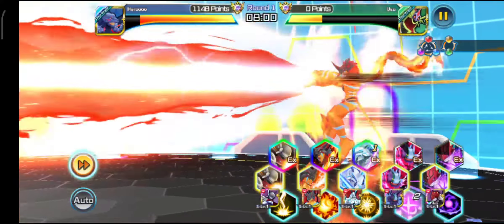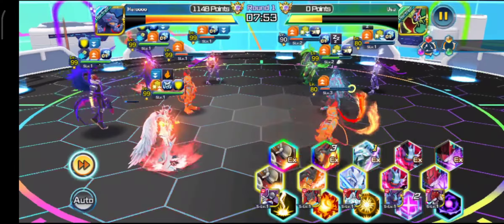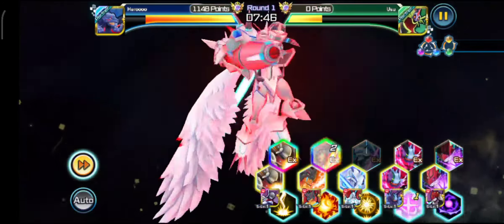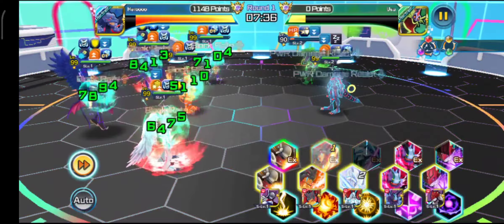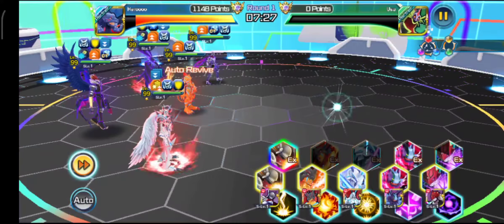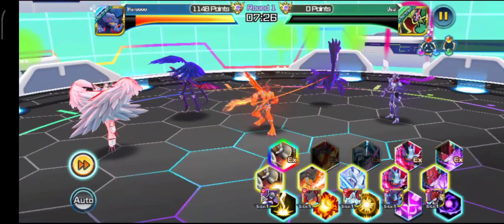So guys, his main skill also reduces critical damage received. After you've activated the EX skill, you may want to activate his main skill also to reduce additional critical damage there.